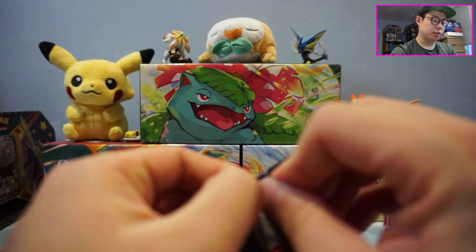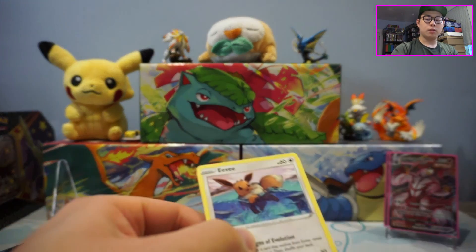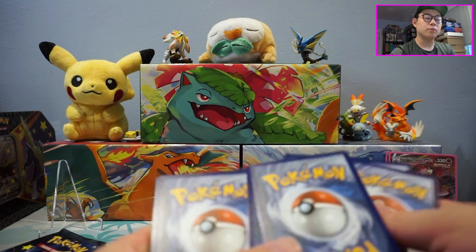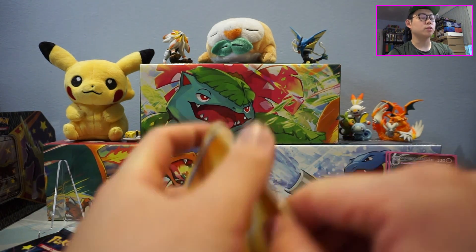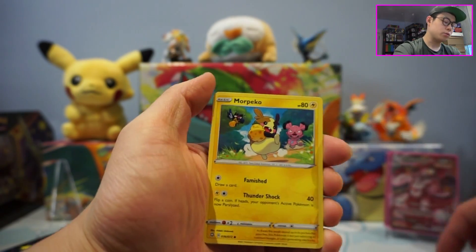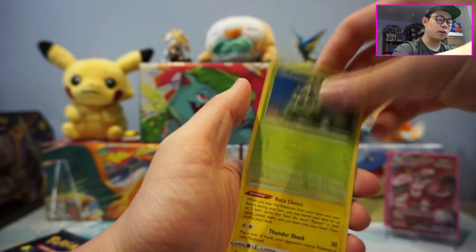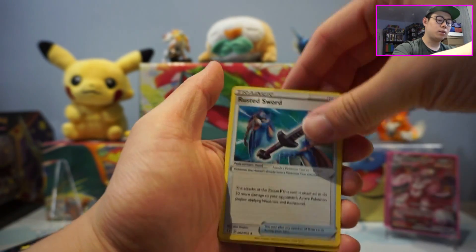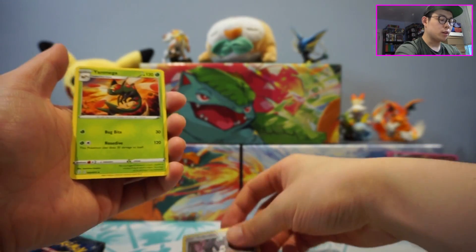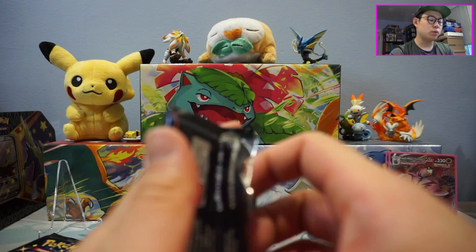Still a lot of Shinies we're looking for in Shining Fates. I'm trying to think — Suicune, that's what I'm looking for. Decidueye, Rillaboom, Inteleon, Cinderace — those we're still looking for. Next code card: secret letters are K and R — K for Kangaskhan, R for Rillaboom. We got a Reverse Nidorino and a regular rare Yanmega.